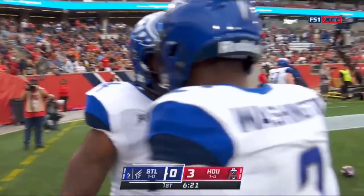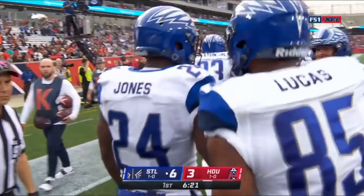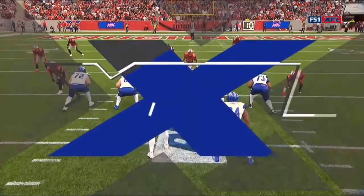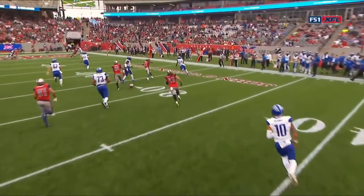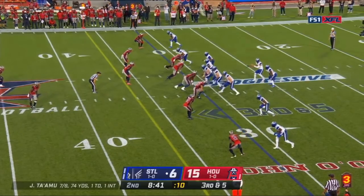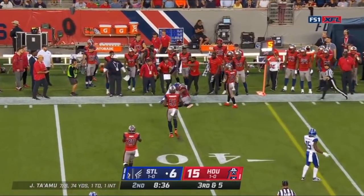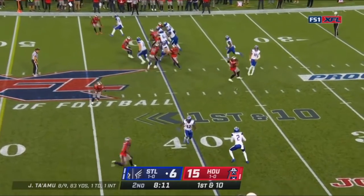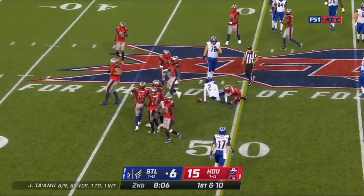Chuck Long told us most plays they'll have a tight end, but on that third and long they took Marcus Lucas off the field and went four wide. Houston assumed they'd drop back deep — two high safeties, almost the entire back end in the end zone. Great play call by Chuck Long to take advantage. Tiamu throws far sideline, on the money — Russell makes a great catch to convert on third down. Washington gets a good block near side, makes a move diving towards midfield for a first down.